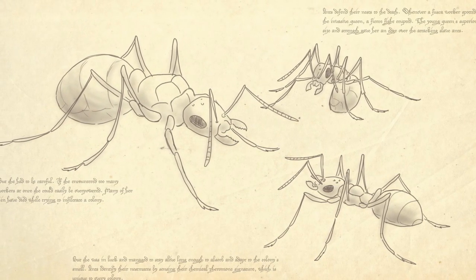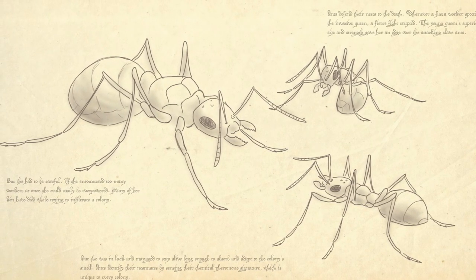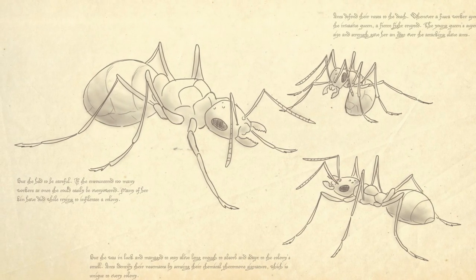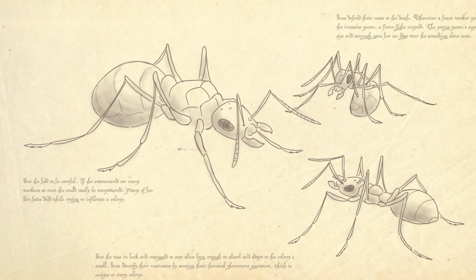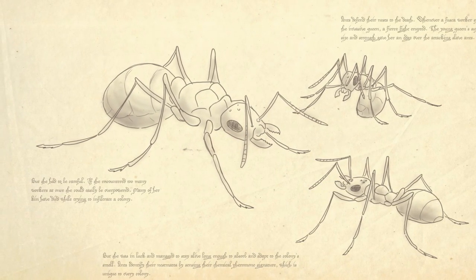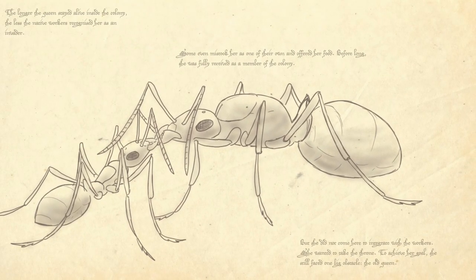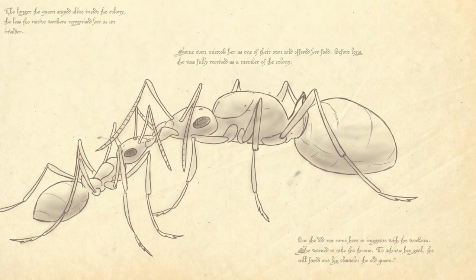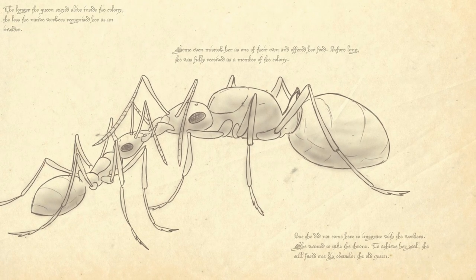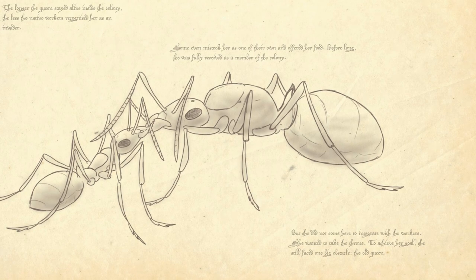Many of her kin had died while trying to infiltrate a colony. But she was in luck and managed to stay alive long enough to absorb and adapt to the colony's smell. Ants identify their nest mates by sensing their chemical pheromone signature, which is unique to every colony. The longer the queen stayed alive inside the colony, the less the native workers recognized her as an invader. Some even mistook her as one of their own and offered her food. Before long, she was fully received as a member of the colony.